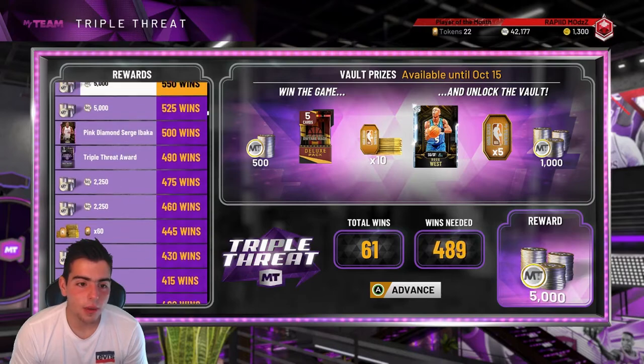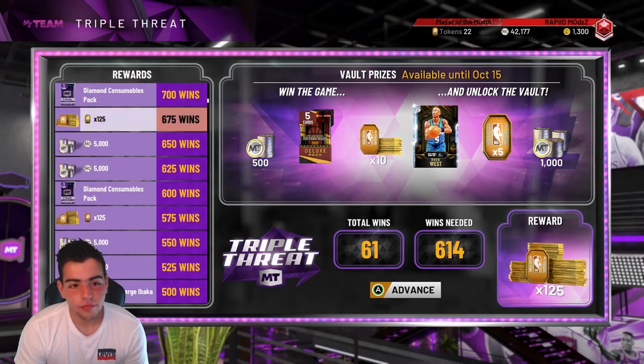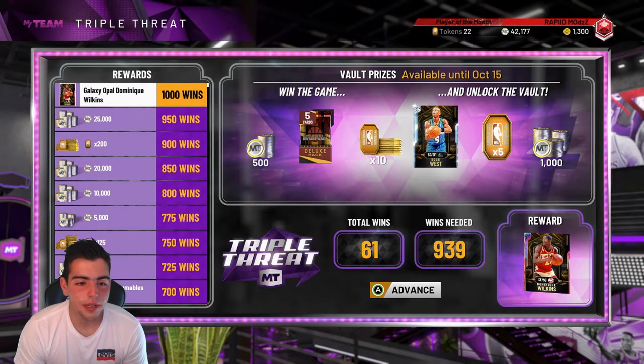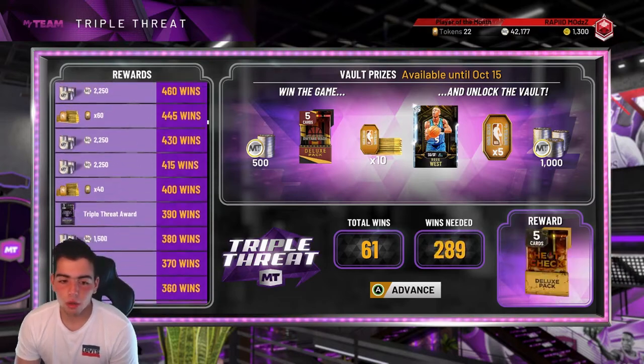And then we got Sergi Baka. As you go up the rewards, you get a ton of tokens. It's going to be a grind, but domination and single-player triple threat are the best methods — you get the most out of them. I mean, Galaxy Opal Dominique is sick too, but personally I just want to grind for Diamond Jamal Crawford.